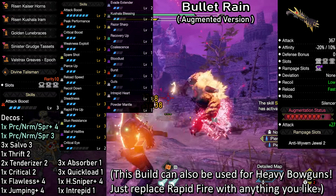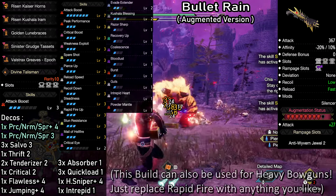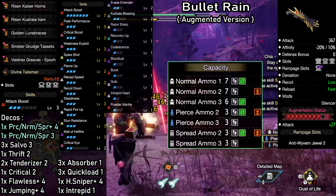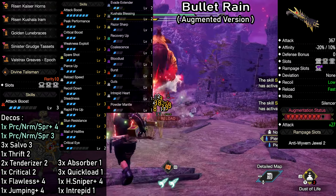The first weapon of choice is the Chaotic Gore LBG: 367 attack, positive as well as negative affinity, and great slots. This weapon can be used for 3 raw ammo types and has rapid fire for all of them. We'll also see one additional weapon option for each ammo type after the build.